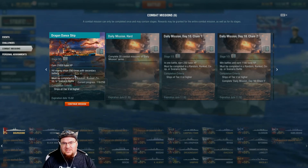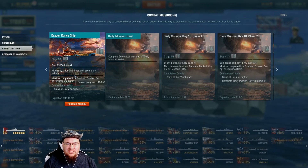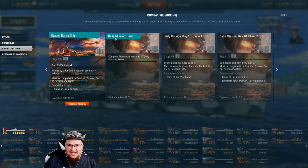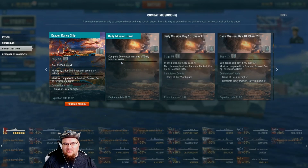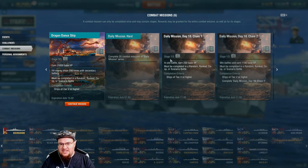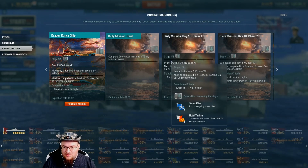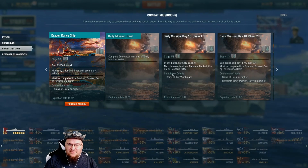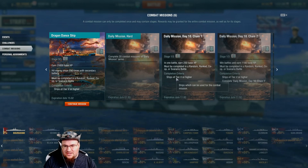You don't have to accept these at all. These are automatically on your account, ready to go. And then here are daily missions. You do 20 of these combat daily missions and you receive all of those flags. Here's chain number one — to get chain number two, you have to finish chain number one. In one battle, earn this. There are your self-explanatory missions.